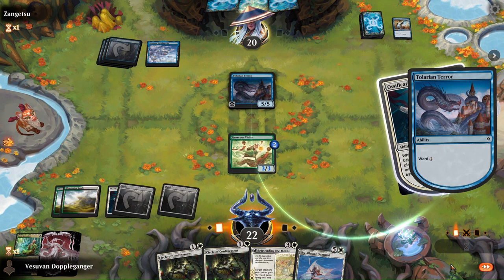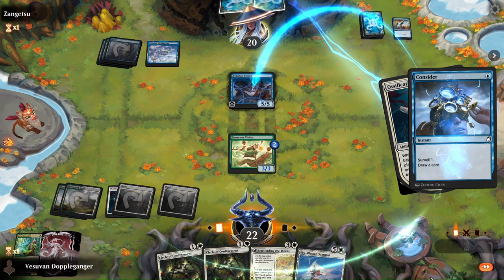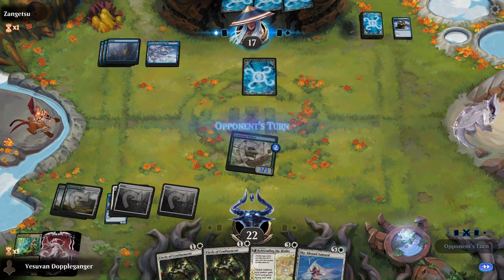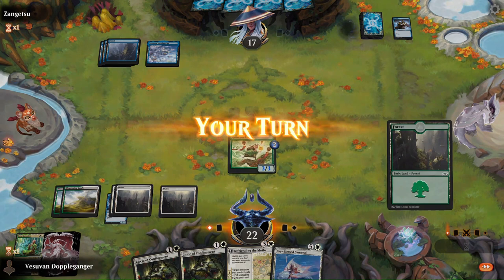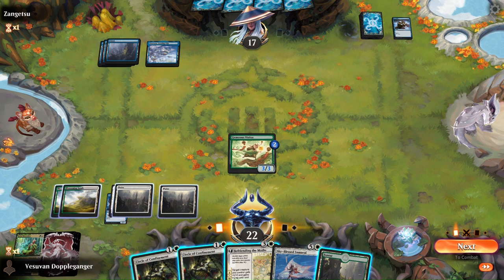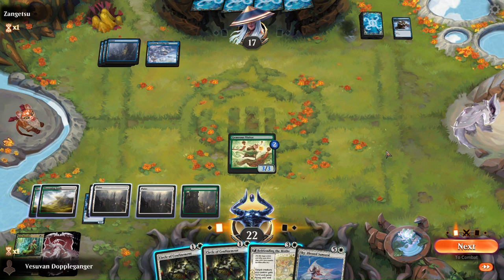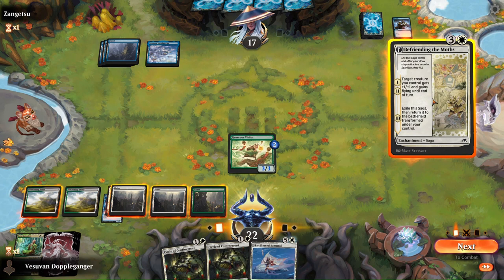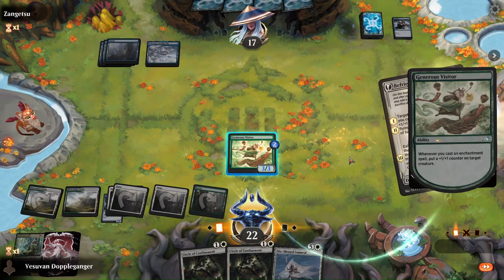We'll play the ward and see if they bounce it — they do not. They play a Haughty Djinn next turn and we have two Circles of Confinement. Four mana open means possibly a Thirst for Knowledge? They might have a counter, but we get a +1/+1 on the Generous Visitor. This is their entire team so I'm actually going to get that.